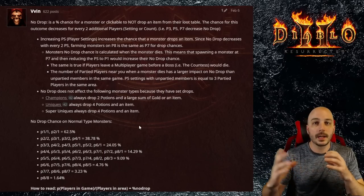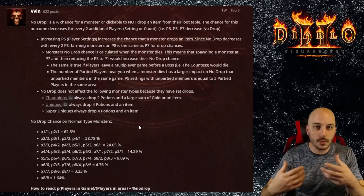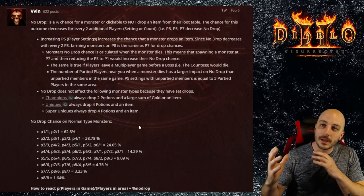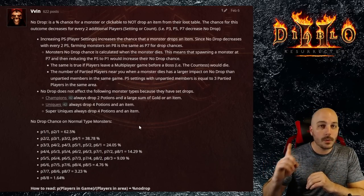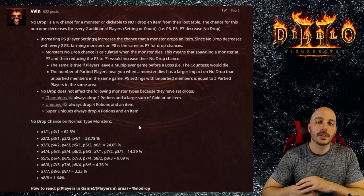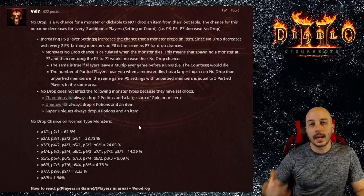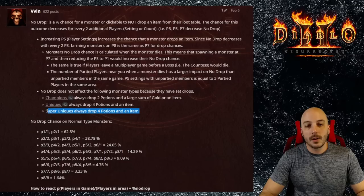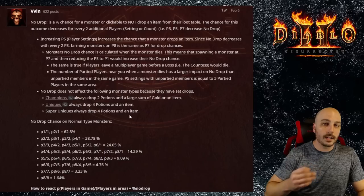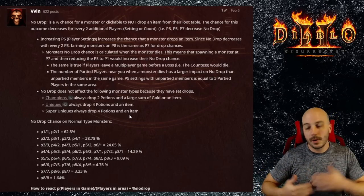If you run Pindle on higher difficulty counts, the monsters around him — the regular white monsters — will then have a lower no-drop chance, meaning you can get things like bases and runes from those surrounding monsters. But if you're specifically going in, howling away all the other monsters with a barbarian and only killing Pindle, you only need to do that on players-1 difficulty. That's why you see people Holy Grailing doing that — because no matter the difficulty, you don't get better items from the unique itself. Upping the players count increases the number of items that drop from other monsters, and more items dropping means more opportunities for the randomness to land on a high rune or good item.